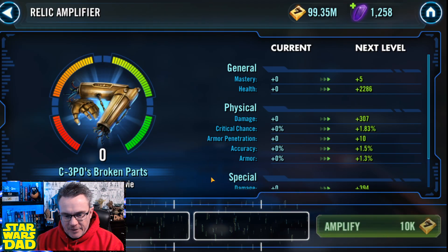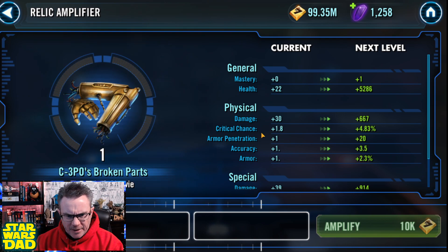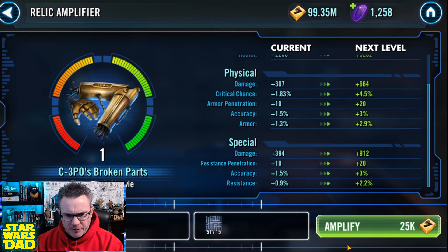We're going to get him to Relic 3, I think, right here. Relic 1. What does he get, by the way? Damage, critical chance, damage, damage, armor penetration. He just does a lot more damage.